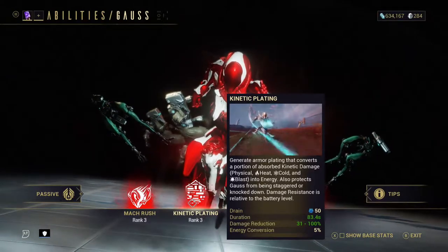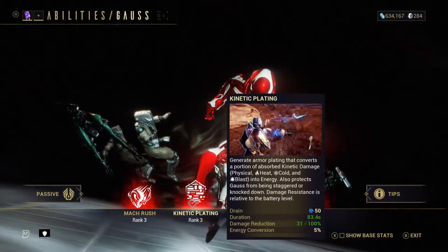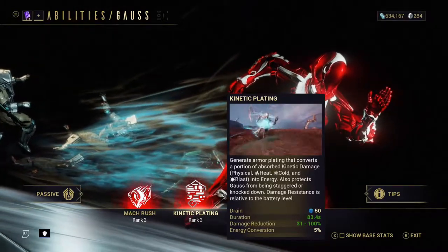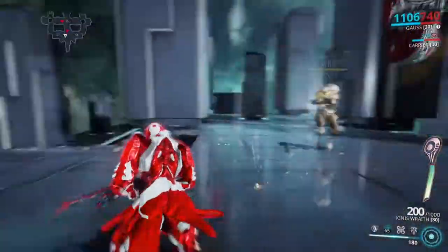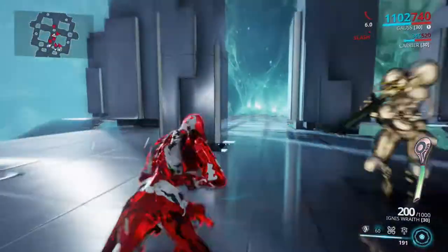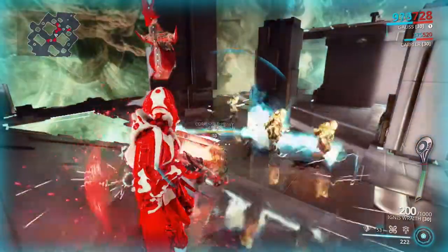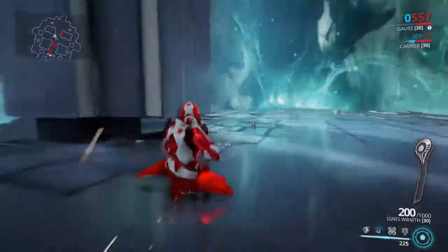Gauss's second ability is Kinetic Plating. It generates armor plating that converts a portion of absorbed kinetic damage — physical, heat, cold and blast — into energy. It also protects Gauss from being staggered or knocked down, and damage resistance is relative to the battery level. This armor plating will protect you and grant you energy back when you are attacked. The ability depends on the amount of battery charge you have, so if you keep moving you can pretty much be invincible. Stop moving for any length of time though and your battery level soon depletes, especially when under fire, and your survivability takes a nose dive.